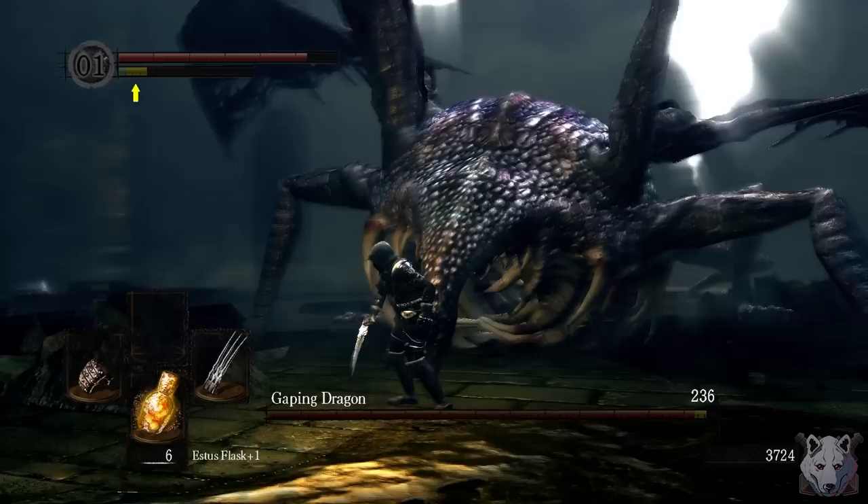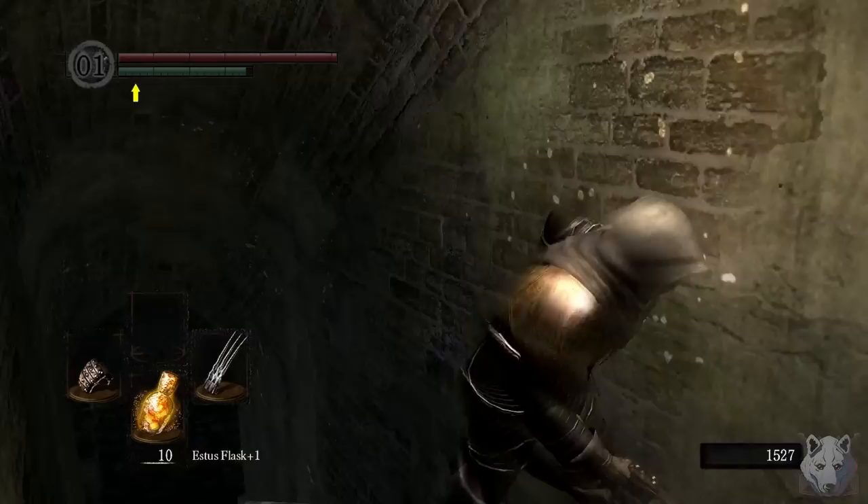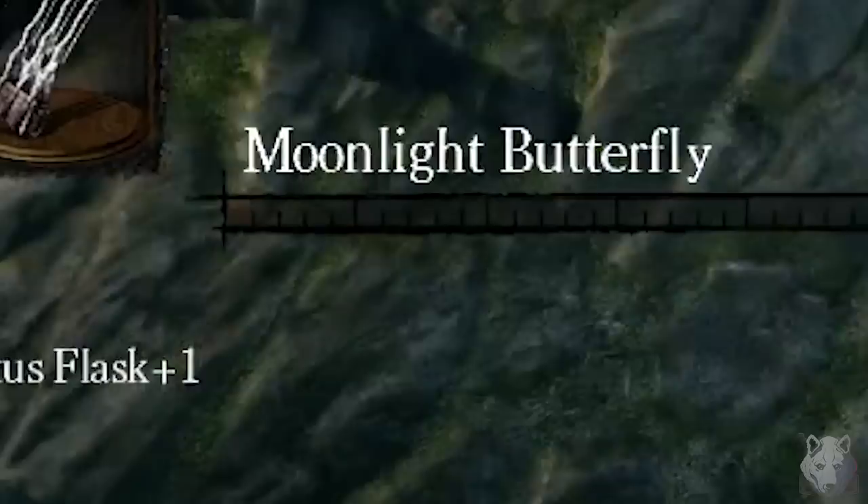Since I'm here, I decide we might as well kill the Gaping Dragon so I don't forget again. His head is the weak point, and the damage isn't terrible. He stomp, we slash, he puke, we win. We take our ember over to Andre and upgrade our claw to plus seven. It ain't much, but every little bit helps.